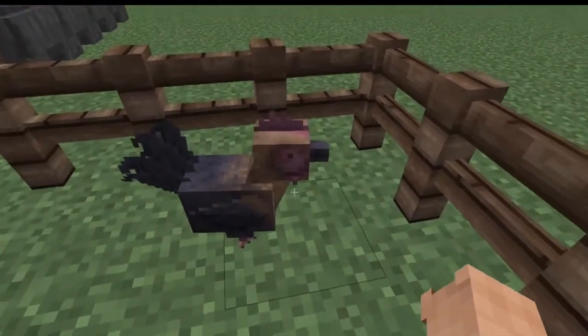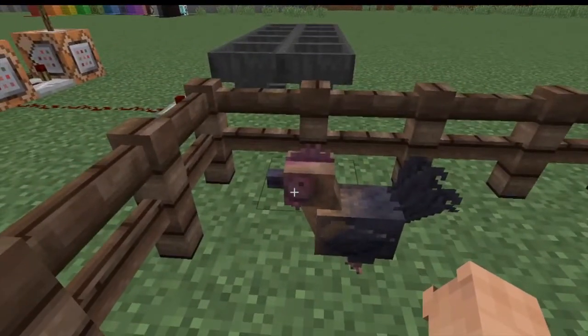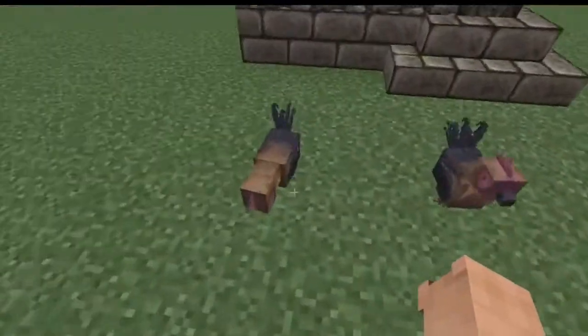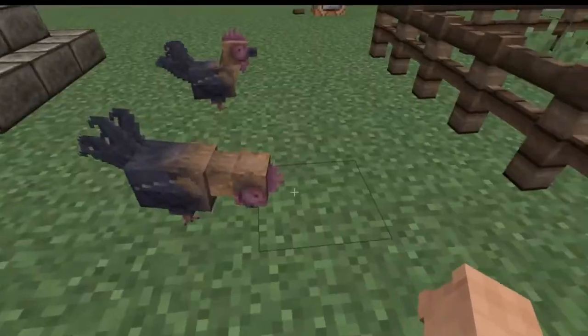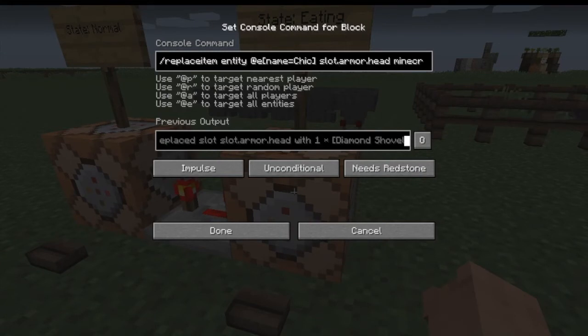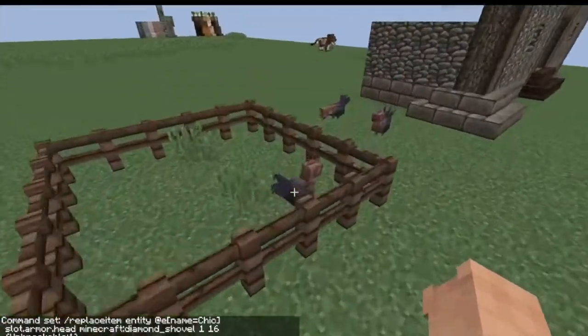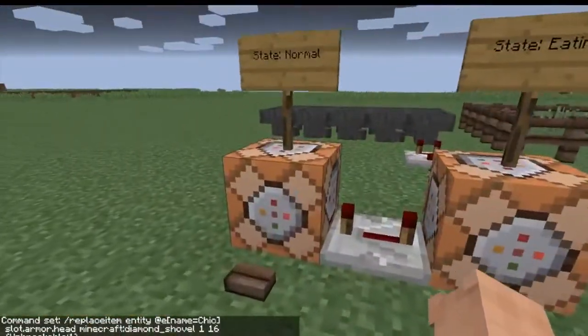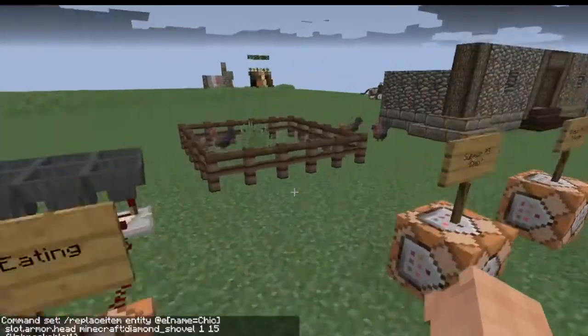This method also allows us to kind of animate the model, like how you see here where he keeps pecking the ground. Basically what that is, is two separate models — here's the standard and then here's the pecking, the ground pecking. And basically what I'm doing is replacing the item in the head slot of the armor stand that is constantly teleporting to the chicken, to create the illusion that it's pecking the ground. And then right after, it's setting the slot back to the normal state.